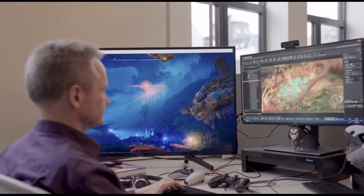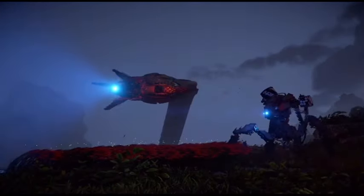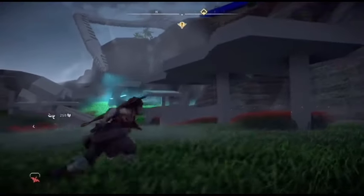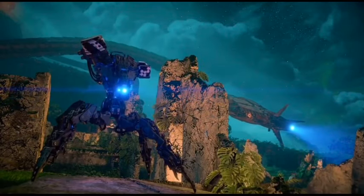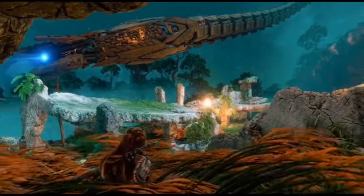The goal of the first section was to establish the Horus as a force of nature. But we also wanted to give ourselves some potential to escalate, to build up slowly. So starting with a stealth section felt really good to us. It also gave the characters the option to formulate a plan and collaborate with Seika along the way.